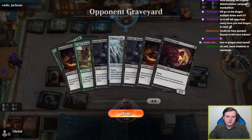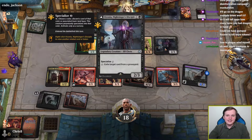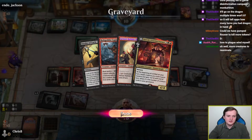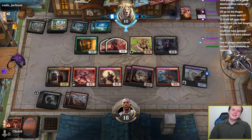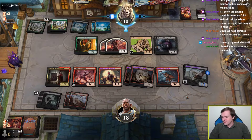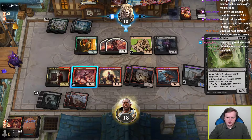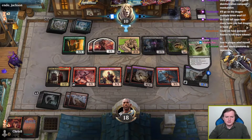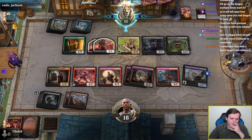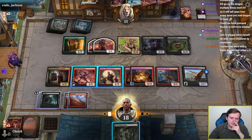Viconia. Viconia exiles. So they can get back a Nefarious Imp for chump-blocking purposes here, if that's their plan to hold off against Ancient Brass Dragon for one more turn. Or they could not do that — I'm guessing they just missed it. Because playing a random 6-5 does not accomplish terribly much here.